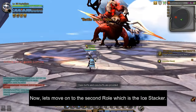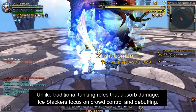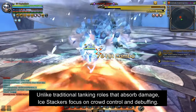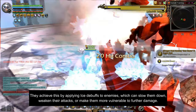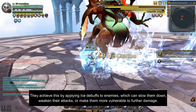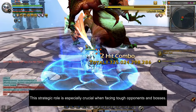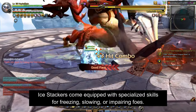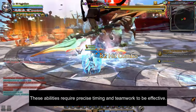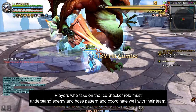Now let's move on to the second role, which is the Ice Stacker. The emergence of the Ice Stacker role in Dragon Nest showcases the game's dynamic nature, developed as a response to increasing challenges. Unlike traditional tanking roles that absorb damage, Ice Stackers focus on crowd control and debuffing. They aim to control the battlefield by applying Ice debuffs to enemies, which can slow them down, weaken their attacks, or make them more vulnerable to further damage. This strategic role is especially crucial when facing tough opponents and bosses. Ice Stackers come equipped with specialized skills for freezing, slowing, or impairing foes, requiring precise timing and teamwork, and they must understand enemy and boss patterns to coordinate well with their team.